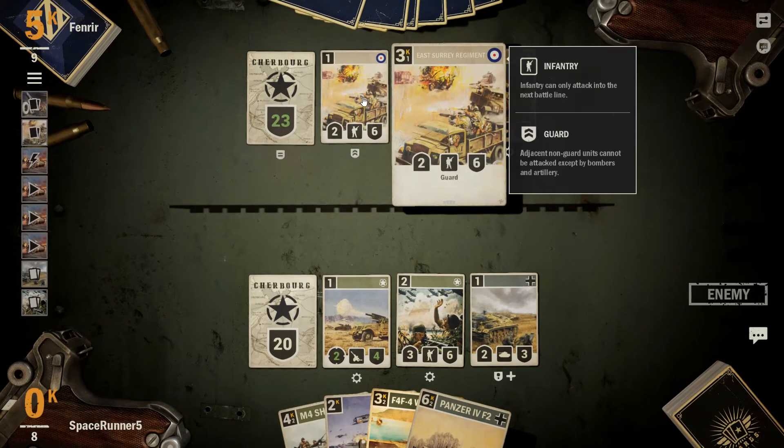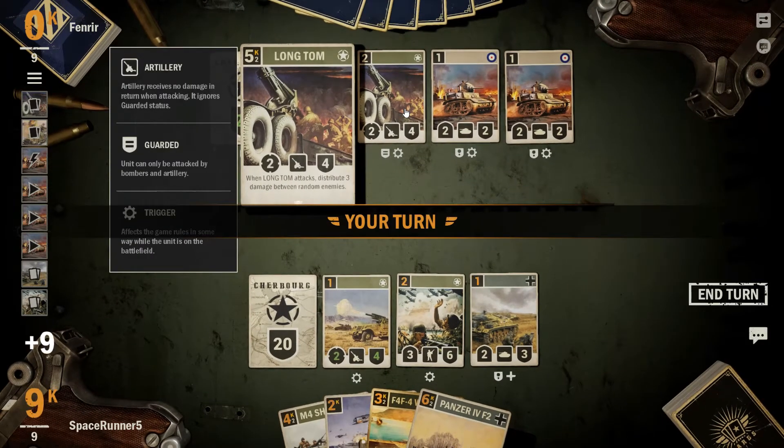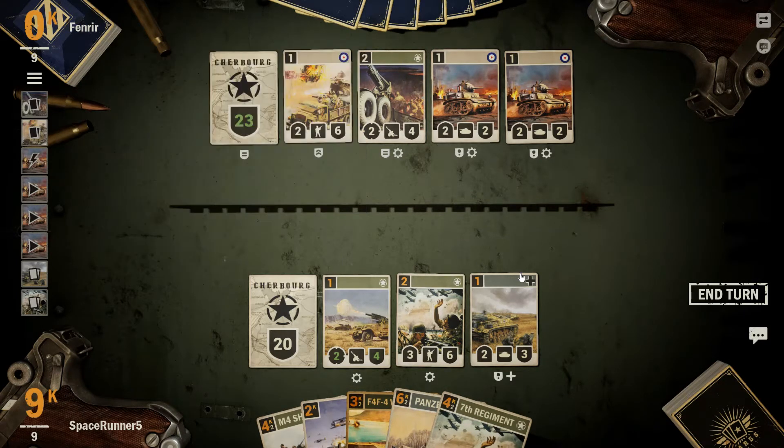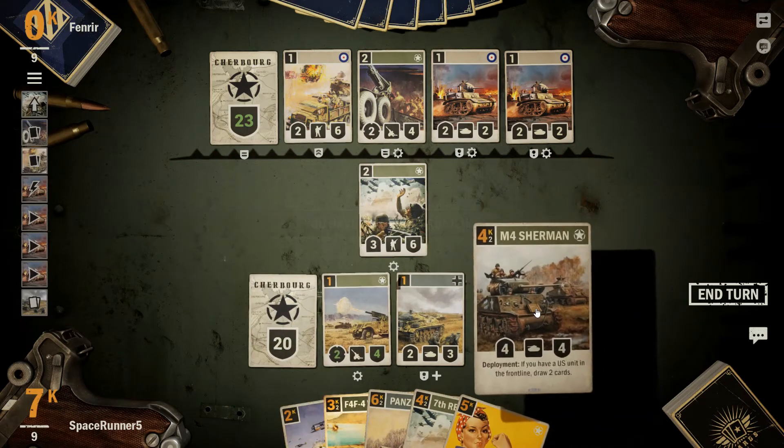2-6 with guard, yeah. 2-4. When long-time attacks, distribute 3 damage between random enemies. That's a pretty good card. By doing this, we'd get rid of the guard, so the Stug could go up here and hit it. I don't think that's the greatest. Let's go ahead and drop our Sherman for additional card draw.